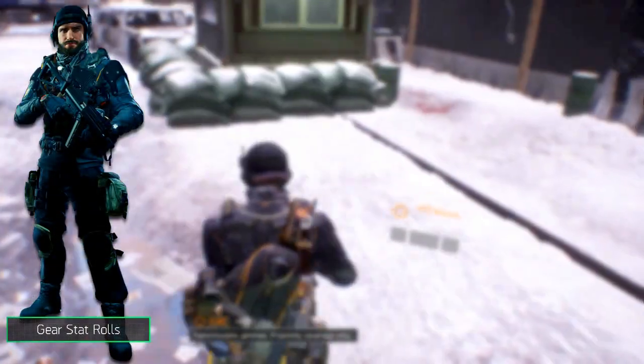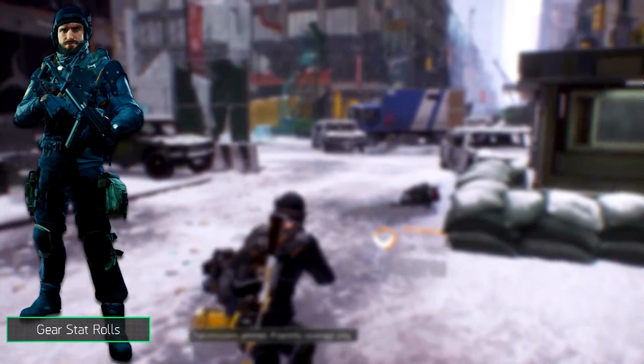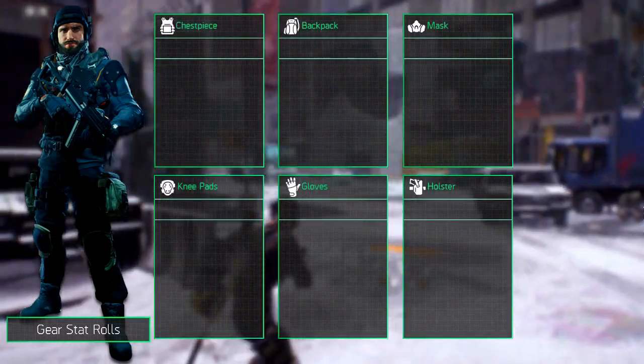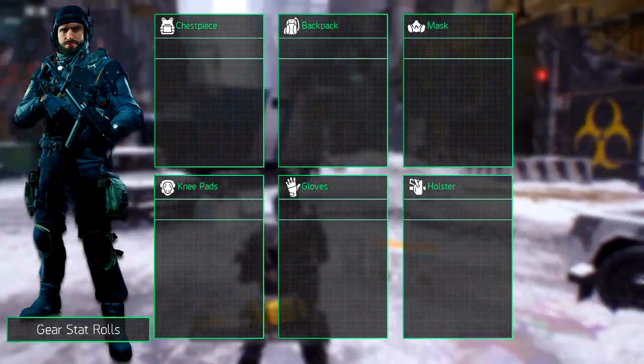Every gear piece in The Division has its own armor, major and minor attribute rolls. We'll go over these three categories for each gear piece from the chest to the holster, so you have an idea on how to min-max.